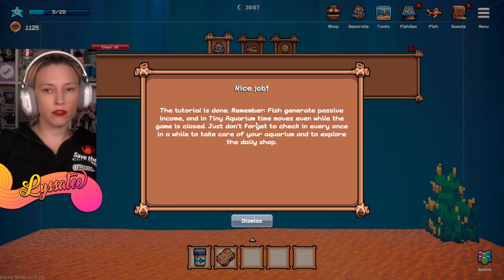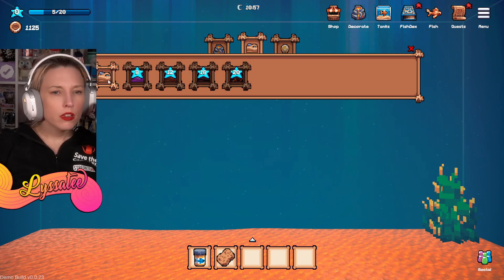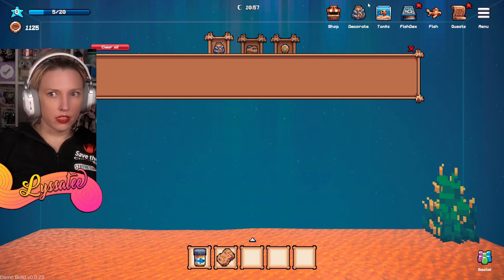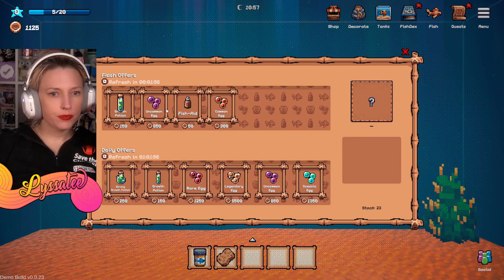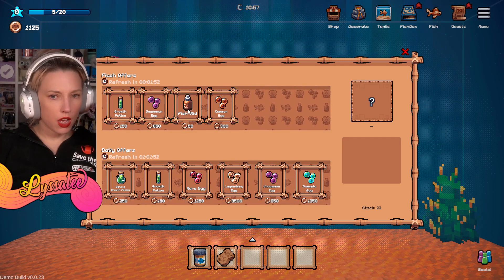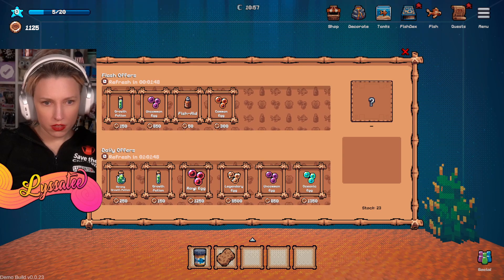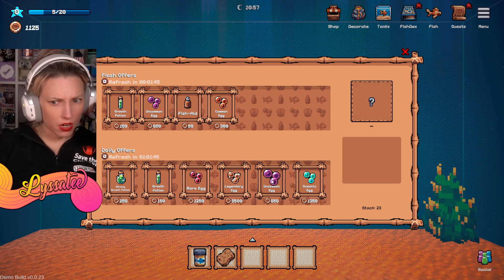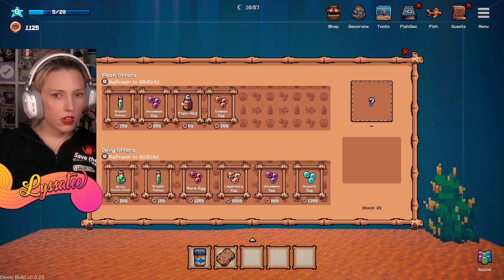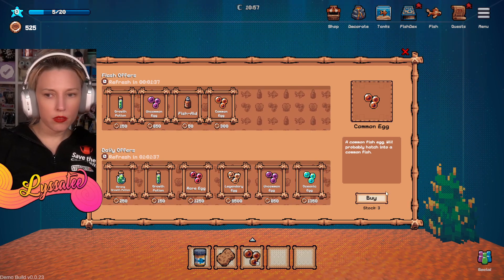Don't forget to check in every once in a while. Okay, what's this? Shop - uncommon egg, how much money do I have? Common egg, fish aid - oh, if they get sick I guess. Daily offers, legendary egg - I guess I should just get a couple common eggs. Buy, buy.